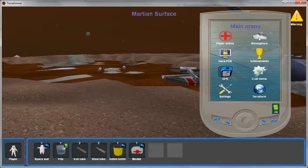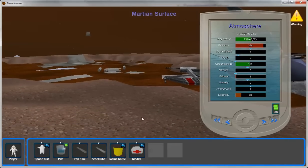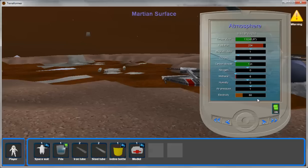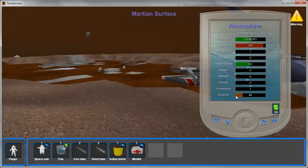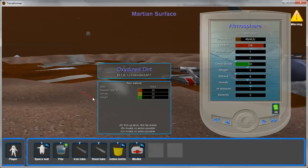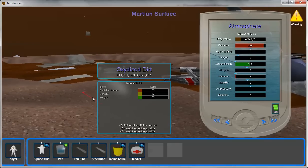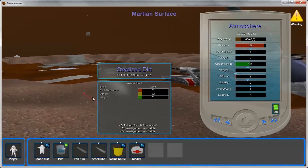If I go to the atmosphere tab, that shows me the atmosphere at my current position. These little blue arrows here tell me where I need to get the atmosphere to in order to terraform the planet. If I highlight a block, not only does it tell me something about that block, it also gives me the atmosphere at that particular location.